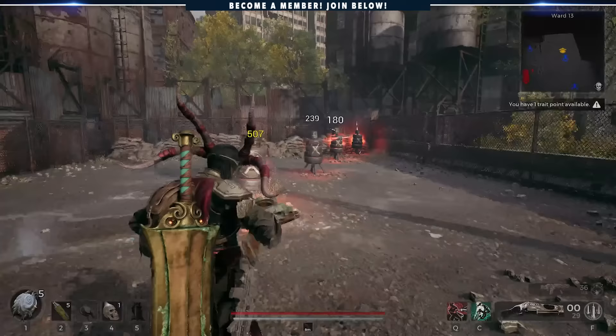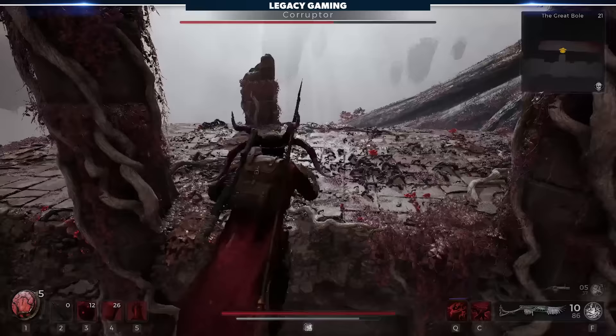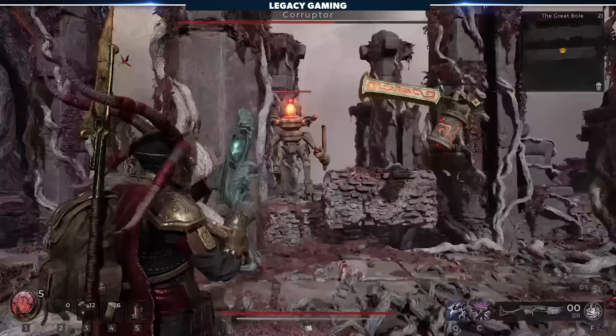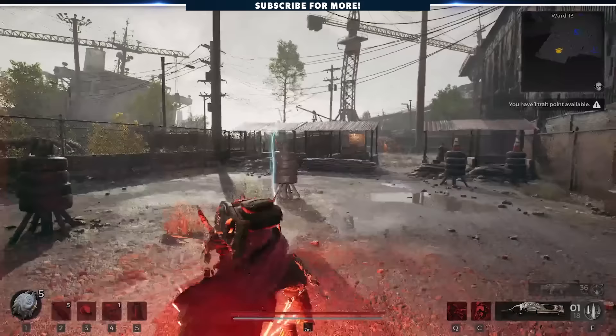Each World Boss has one or multiple alternate kills. In the case of this World Boss, the alt kill requires that you don't kill the Corrupted Guardian even once. You can still attack the hands, but if you deactivate or temporarily kill the Guardian, you've negated the alternate kill. If you manage to do this correctly, you'll be rewarded with the crafting material Hollow Heart, which can be turned into Stonebreaker, a melee greatsword back in Ward 13.